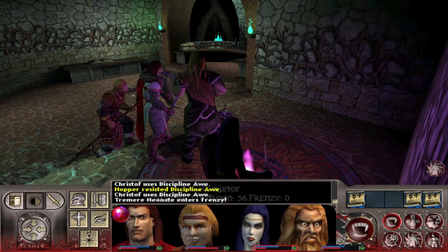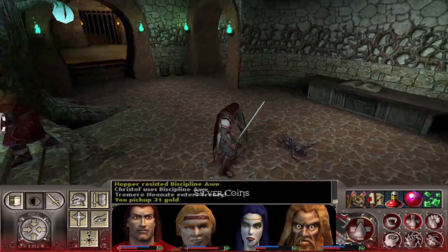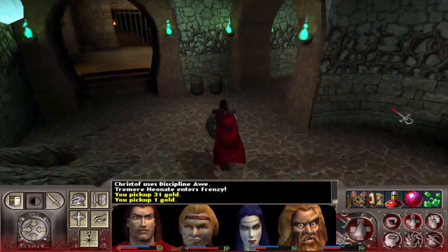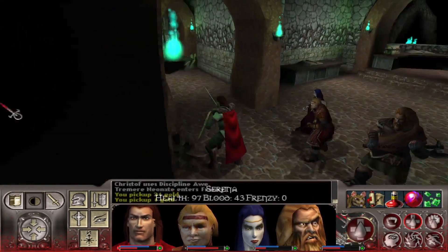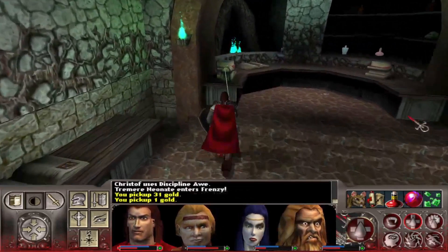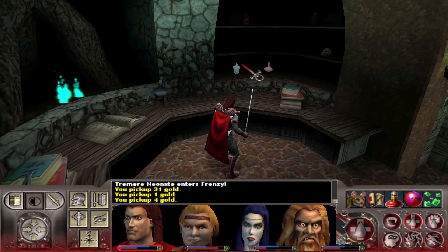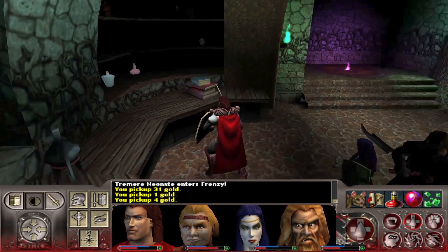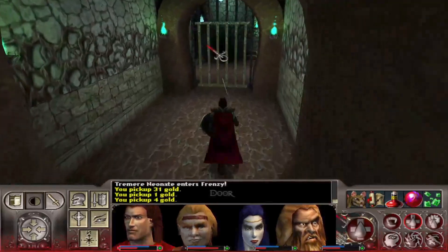Hmm, is it any different than a bloodstone? I'm guessing it is, because why would they make the same thing twice? We're gonna have so much stuff to sell — I'm actually super looking forward to that. I'm looking forward to all these statuettes that we're getting though. Oh, that's dirty — that's obviously a bottle of vitae and a disease vaccine but they don't allow us to take it. Why are they tempting us with potential blood?